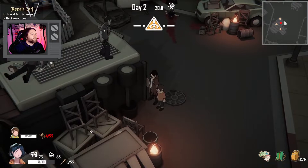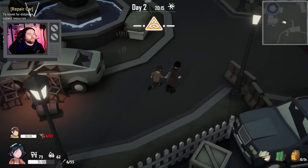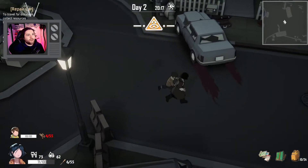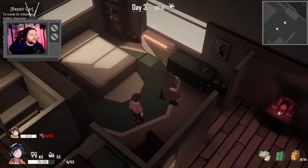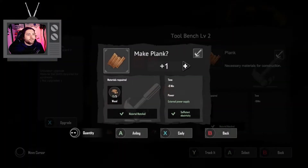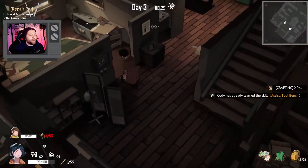We didn't get the stuff up there — we'll have to go get that tomorrow. Then tomorrow morning we'll have to craft another plank and then grab that stuff over there. It was quiet, there were no zombies. Everything's on the mend. Let's go ahead and craft that plank — it takes five. And there we go, we got that plank.